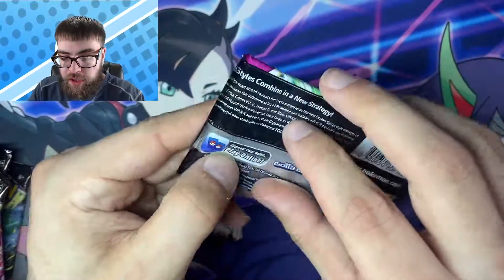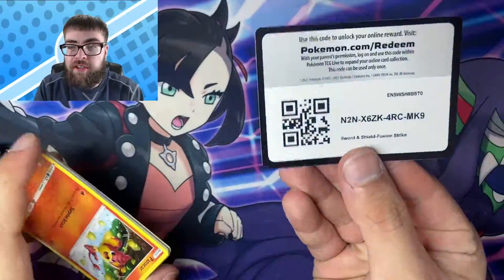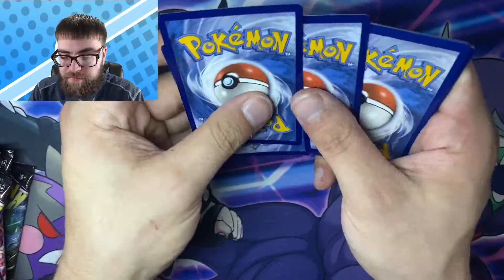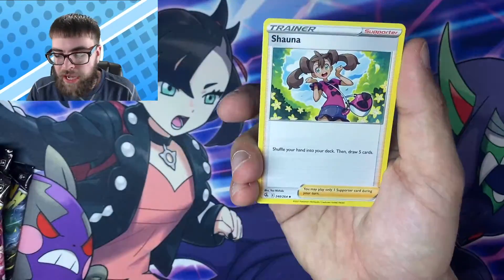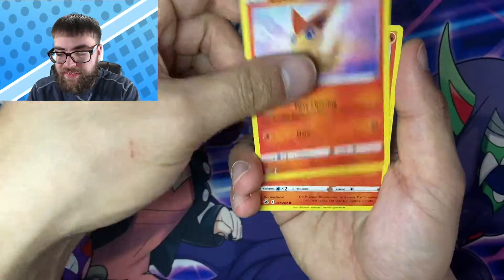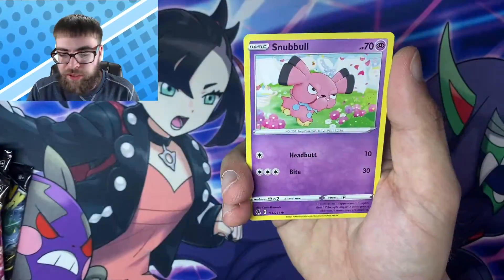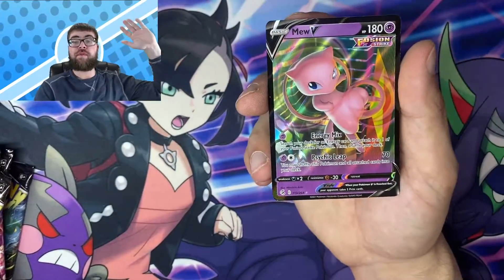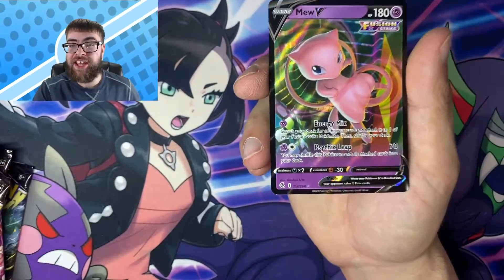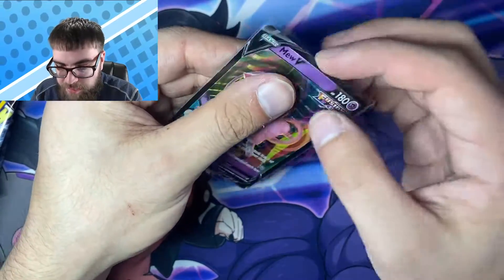Pack number four — no dice just yet, but that's to be expected. Fusion Strike is a very hard set to get bangers from. We got Metal, Slugu, Shauna, Victini, Pansir, Goomy, Arrokuda, a Reverse Zora, and a Mew V. That's a nice hit right there. Let's go — Fusion Strike on the board! This is probably my favorite V Basic from the set.